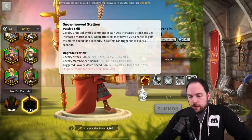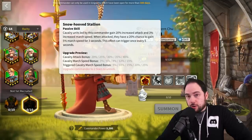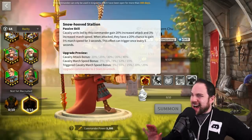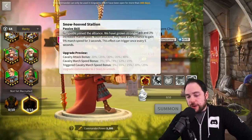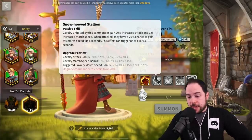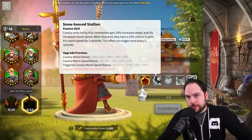The second skill: cavalry units led by this commander gain 40% increased attack and 15% march speed — that is a jaw-dropping quantity of stats. Now, I don't love attack as a stat right now in Rise of Kingdoms; defense and health are more efficient. However, when attacked, they have a 20% chance to gain 25% march speed for three seconds, so if somebody's hitting you, you can go faster.